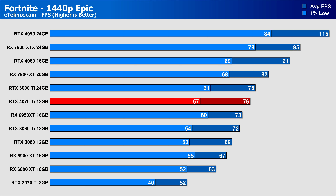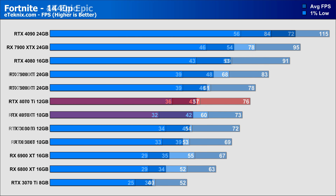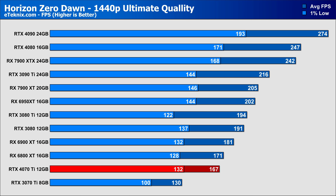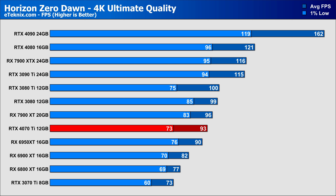In Fortnite at 1440p on the Epic preset, the 4070 Ti sits just below the 3090 Ti with a decent 46% uplift from the 3070 Ti. At 4K we see a similar ~40% generational increase, with the 4070 Ti falling slightly below the 3080 Ti but better than last gen AMD GPUs. Horizon Zero Dawn at 1440p sees the 4070 Ti sitting below almost everything we tested — it still manages a 28% lead over its predecessor but falls short against the rest by quite some margin. At 4K it redeems itself slightly, sitting below the 7900 XT, but 3080-series cards still sit just above it at similar prices — based on this test alone, the 4070 Ti feels too expensive.